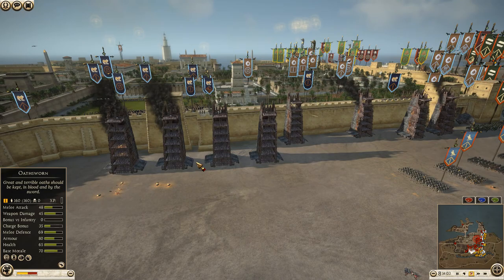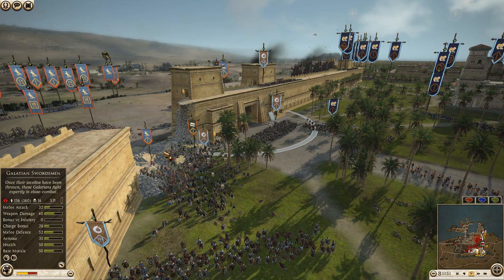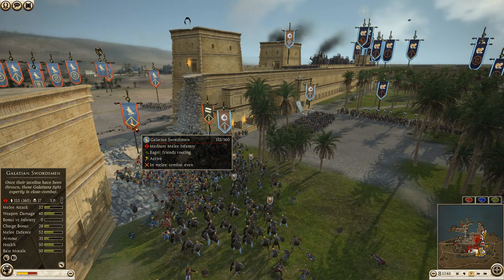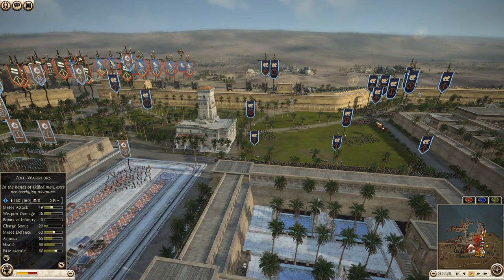Looks like Egypt is going to come over and pile on the breach point. Two units of Galatian swords — one from Galatia, one from Egypt — are taking on some axe warriors. But look at what that is allowing: with Egypt pulling away, all of Massilla's units are wide open, and he can shift units over as needed to help with the defense.